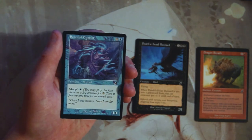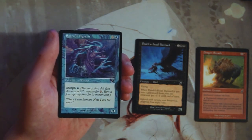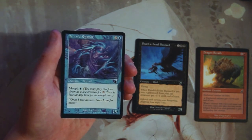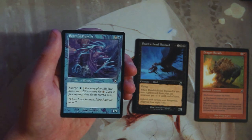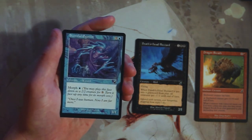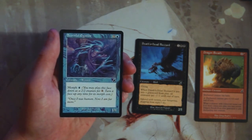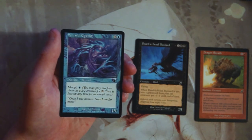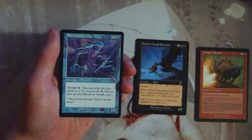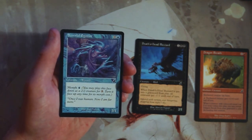Scornful Egotist is a 1/1 for eight mana — why does this cost eight mana? You can morph it for one blue, so you play it face down as a 2/2 for three, then flip it up into a 1/1 for one blue. Basically it's a three-mana 2/2 that becomes a 1/1, or you play it for eight mana, which seems terrible. This card is garbage — there's literally no reason for it. The art's really cool, I'll give it that, but I really hate that card.